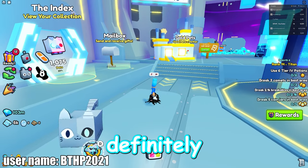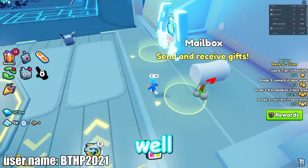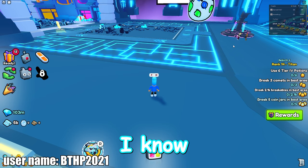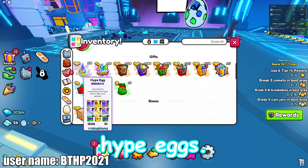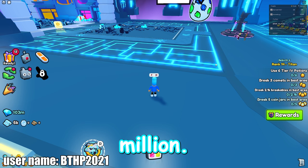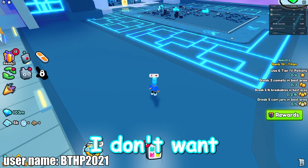This update is definitely a W. The only real problem is that when you send a gift, the cost increases — somebody got it up to 2.8 million just to send a gift, which is crazy. We're also closing in on 2 billion gems; we're at 100 million right now. I'm saving my hype eggs — they might go back up in price. Also, I made a 30 million gem profit in like five seconds during a stream.